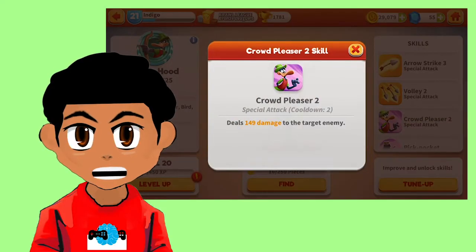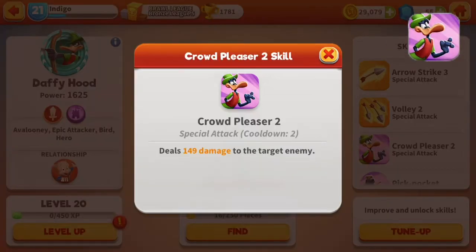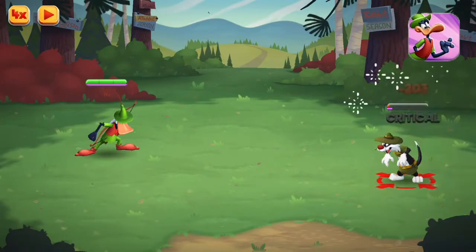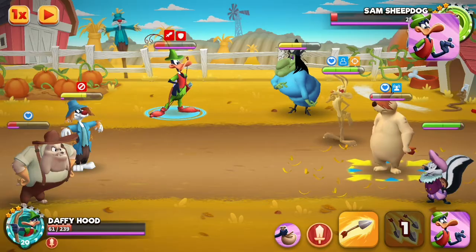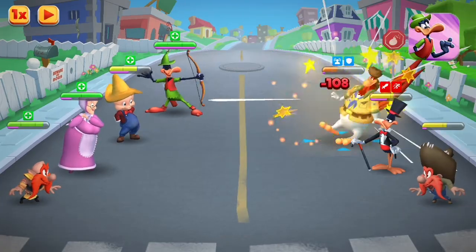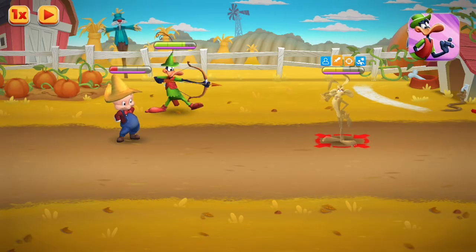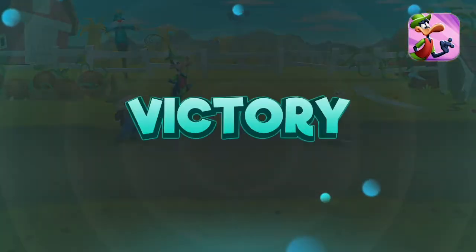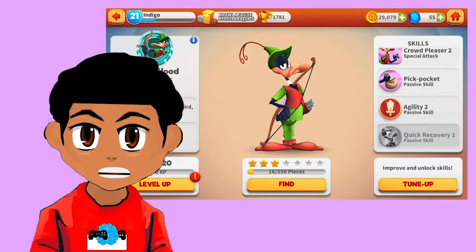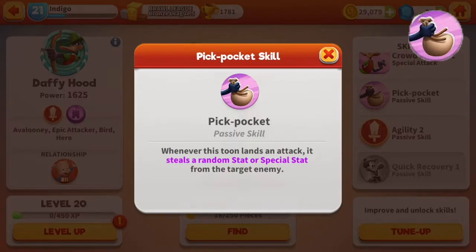Daffy Hood's third main attack is his Crowd Pleaser. Crowd Pleaser is another one of Daffy's special attacks that allows him to deal massive damage to a single target. This move is great for your first attack and pretty much any time you have it available after the cooldown. The move does a ton of damage to a single target without any negatives to yourself.